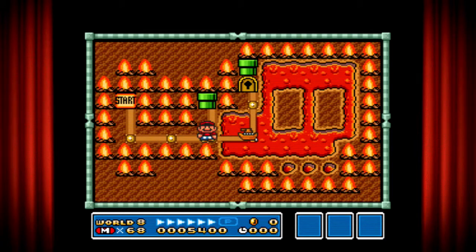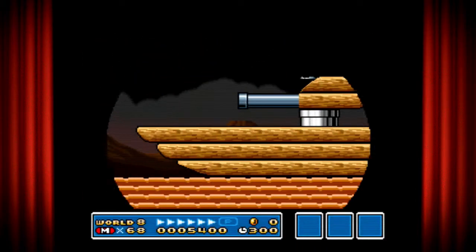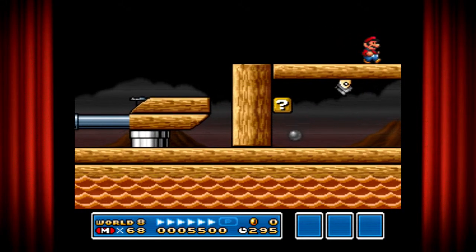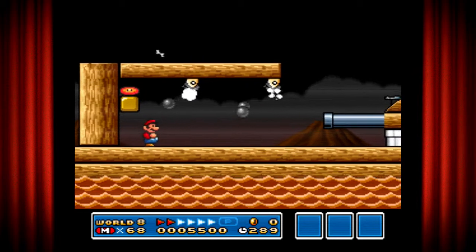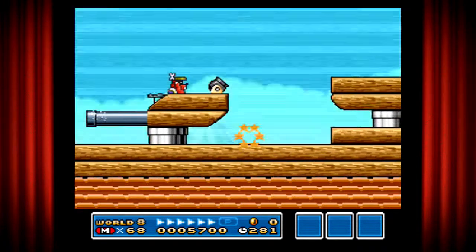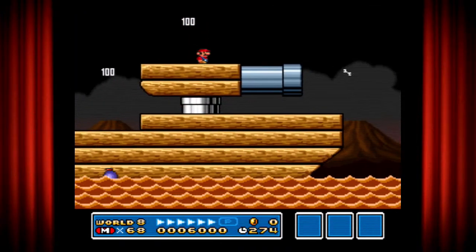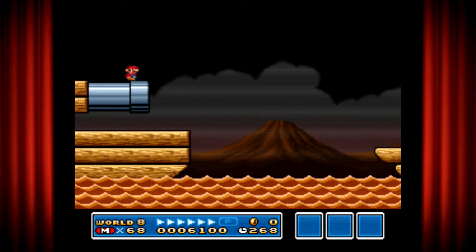Onto the next — I know there's nothing over there in the pipe, so let's move on to the next area. Okay, so this is the ship, another part of the level. Trying to avoid the wrench-throwing Koopas, or something like that.